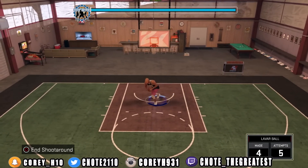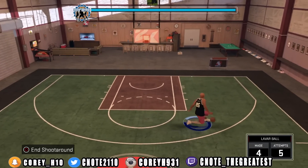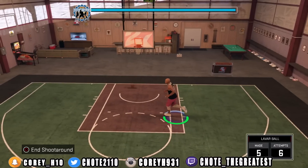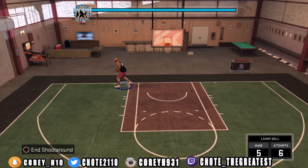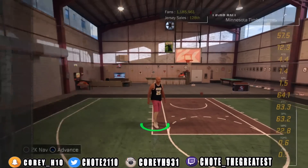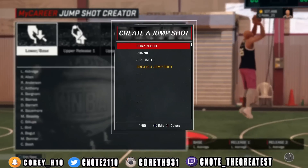This jump shot is lit — I have to show you guys what it looks like because I don't want to give y'all anything ugly. So y'all can go through this video and pick which ones you like. If you like the look of it, I'm going to show you how to build it right after. Let's go ahead and build this second jump shot.